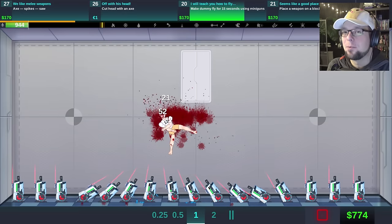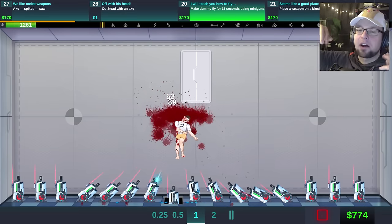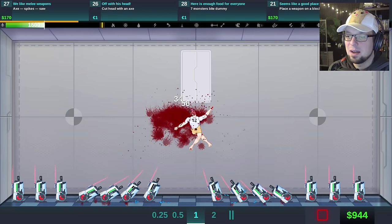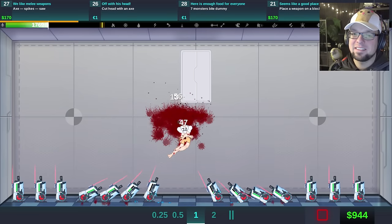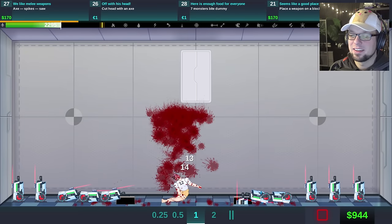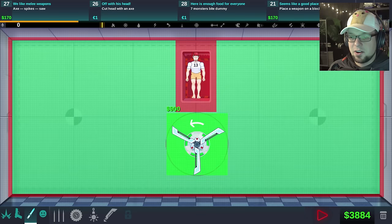He looks like one of the little puppets you have on a string — marionettes, yes, I think that's what they're called. He's still flying — best ammunition ever. How does this even work? Well, that was fun. At least we got it.